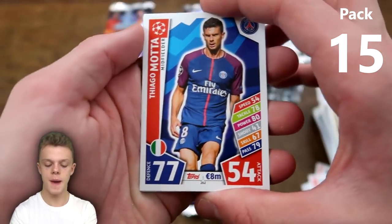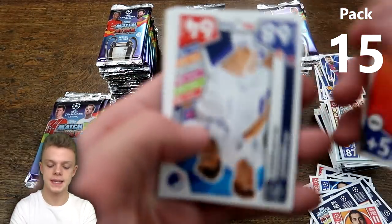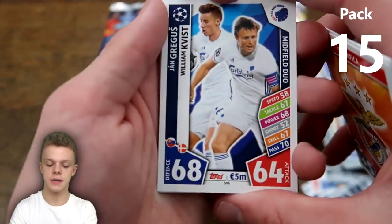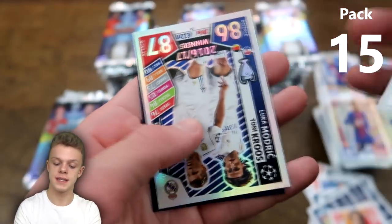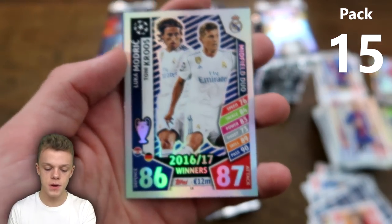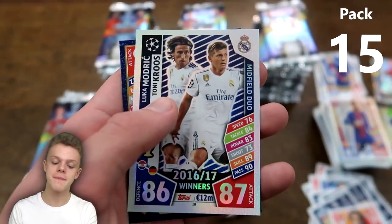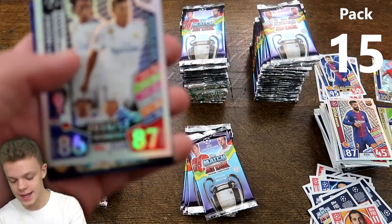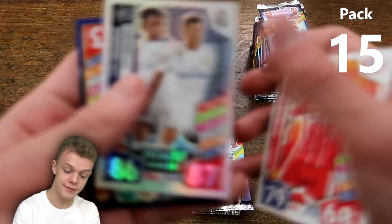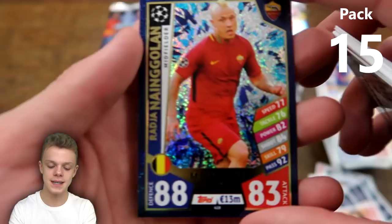Still no hero pack yet, but we're not even 20 packs in so we wouldn't expect it this early. In the next pack: Luka Modric and Toni Kroos midfield duo again — of course 1 in 48 packs — and that's the second time we've got it in about 15 packs, which is really good going. And Radja Nainggolan man of the match for Roma.